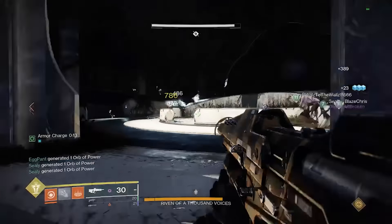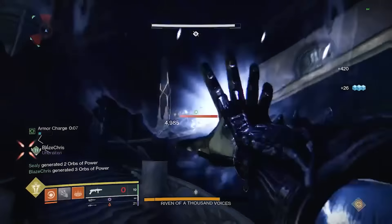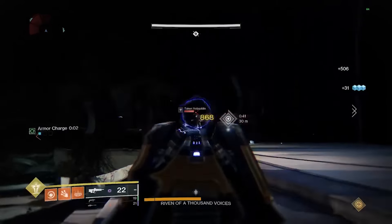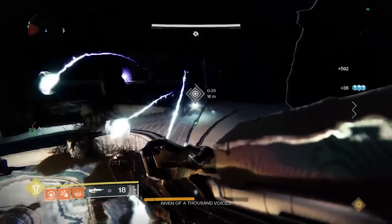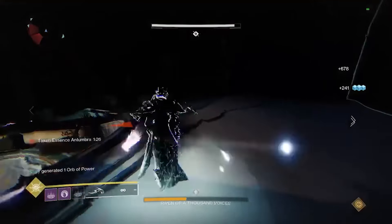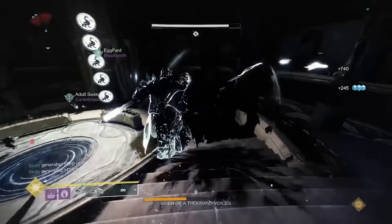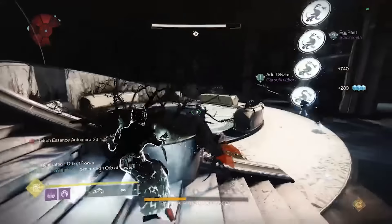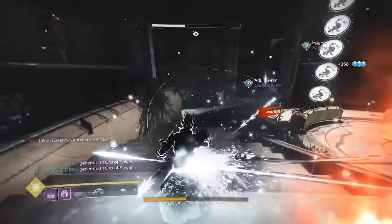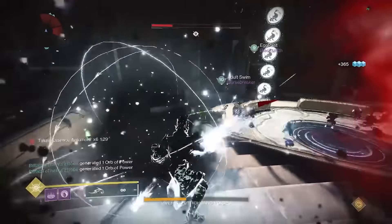Everything I just explained happens again on the second floor, only in reverse order. Whoever had Riven first on the first floor and flinched her will now DPS her and shoot her eyes, and whoever DPS'd and shot the eyes on the first floor will instead flinch her and do the eye callouts. This encounter has a cadence and a hidden timer — if you're too slow to activate the lifts and don't get up to the second floor to flinch Riven fast enough, she'll ultimately wipe the raid. It's like a game of cat and mouse chasing her from floor to floor.